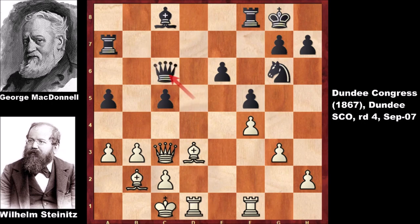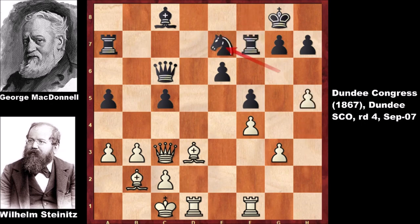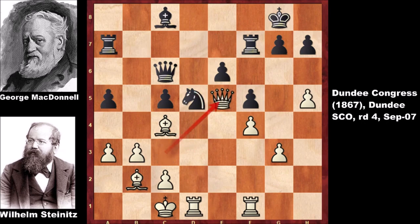d6 to the queen, Queen to c6, h4 advancing from the king side, Rook from f to f7, and h5 attacking the knight, Knight to e7, Bishop to c4 targeting the tender pawn — the weak-looking pawn. Knight to d5 attacking the queen and Queen to e5.